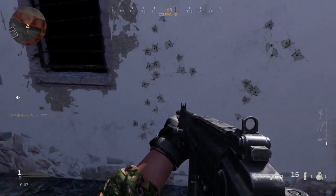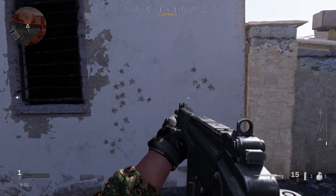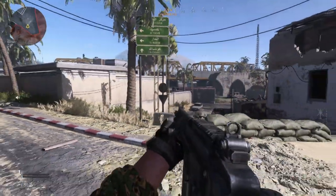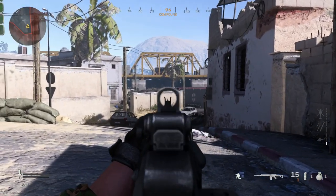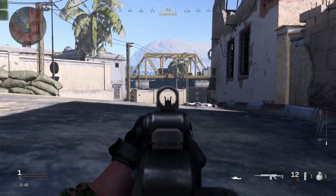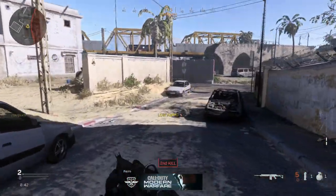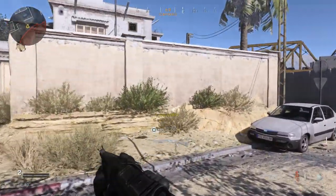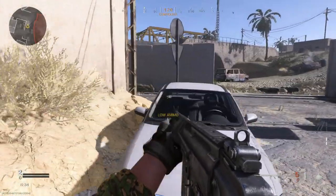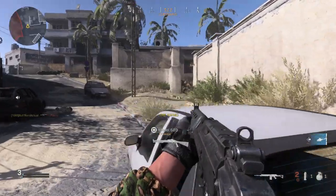If you were to put a sight on this, obviously your aim would be much better. Now getting into prone, that should increase accuracy because we do have the bipod for the crouch. You can see prone shots are pretty accurate. Standing while moving it works out well too — there's my prone and there's my crouched position. In CQB it's definitely not a CQB gun.